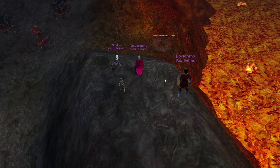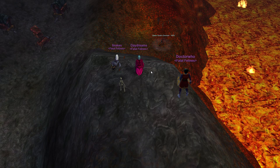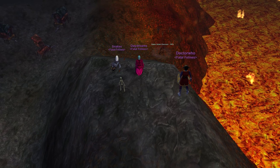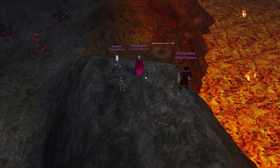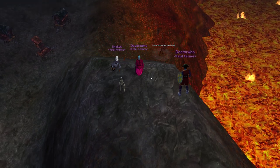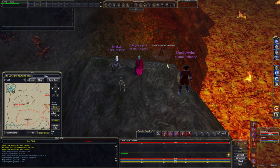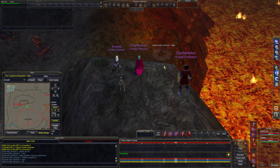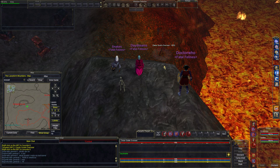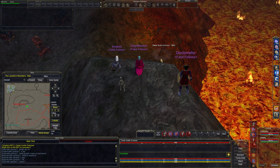One of the nice things about Planes of Power opening on the Cello server is you get Plane of Knowledge. But in addition to that, there's a little revamp to one of the not-so-popular zones. We're in Lavastorm Mountains, right by Nagafin's Lair. This zone is kind of one of those unpopular places, but they've added some new mobs and spiced it up.